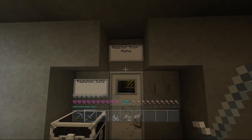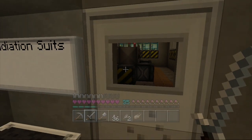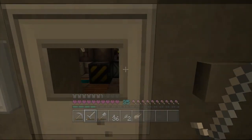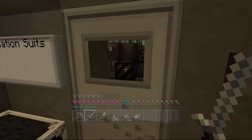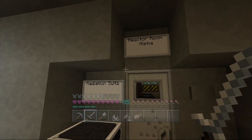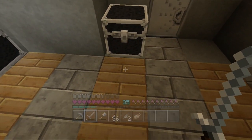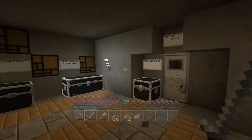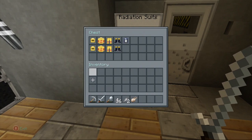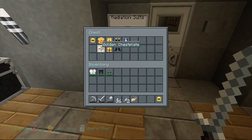We have here our reactor room alpha. Our constructor bots — kind of like our nanobots — have been working on this space with me and assembling amazing stuff from materials found on this planet. They've been working on a prototype nuclear reactor, so we're going to take a look at that today and get it functioning. There are a lot of tasks involved. Our constructor bots have been a little lazy lately — I haven't seen them around, so we're going to pop on our radiation suit quickly.